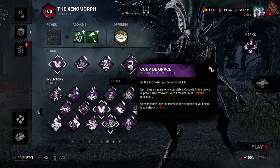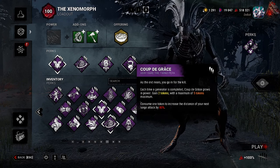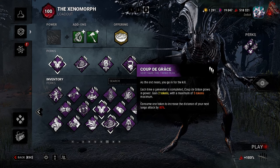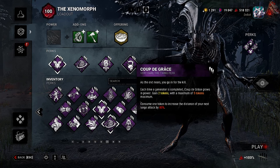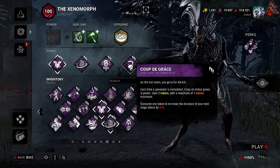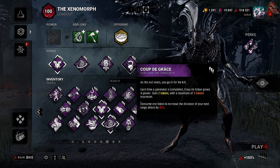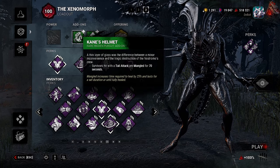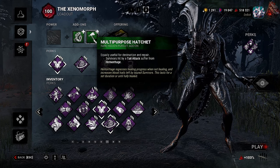For the final perk we have Coup de Grâce — each time a generator is completed, Coup de Grâce grows in power, gaining two tokens with a maximum of five. Consume one token to increase the distance of your next lunge attack by 80%. For the two add-ons: King's Helmet — survivors hit with a tail attack are Mangled for 70 seconds; and Multi-Purpose Hatchet — survivors hit by a tail attack suffer from Hemorrhage.